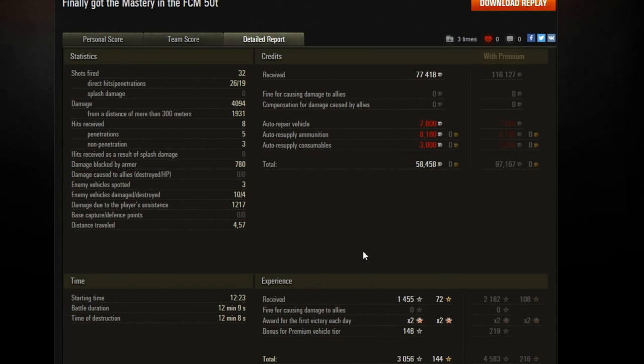This is what tier 8 premiums can do — the FCM is very good, and if you like French heavy tanks I would recommend picking one up, perhaps on a sale. Maybe you already had one on the Christmas sale just gone, but there will be more sales in the upcoming year.